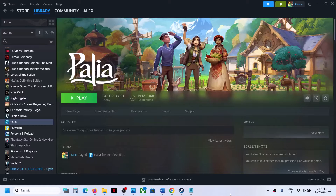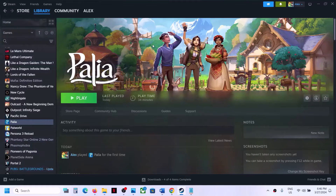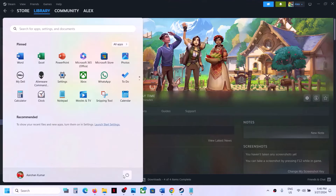Hello guys, welcome to my channel. Today in this video I'm going to show you how to fix when the game is not loading on your Windows computer. The first step is to restart Steam — go to Steam, exit, and then restart Steam, and then launch the game. If that does not work, restart your computer. Do not ignore this step; just restart your computer once, and after the system restart try launching the game.